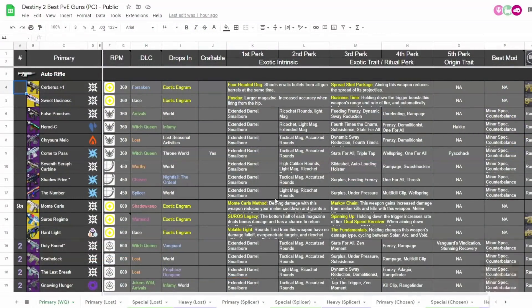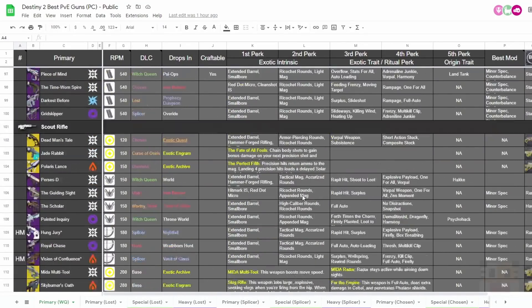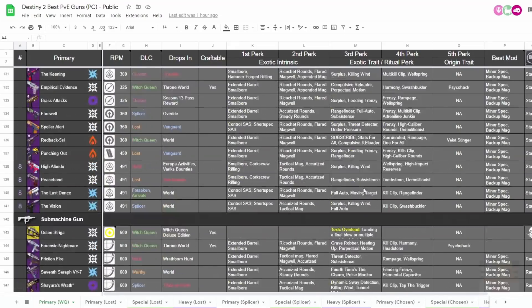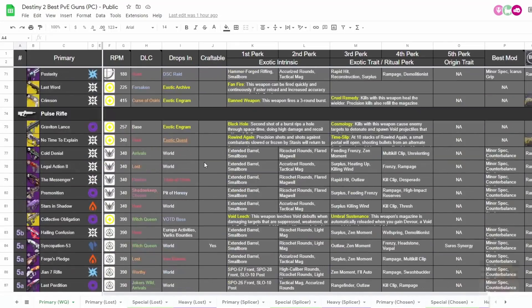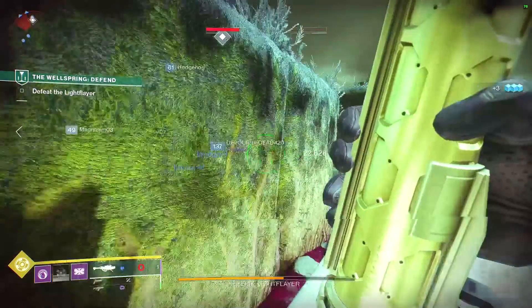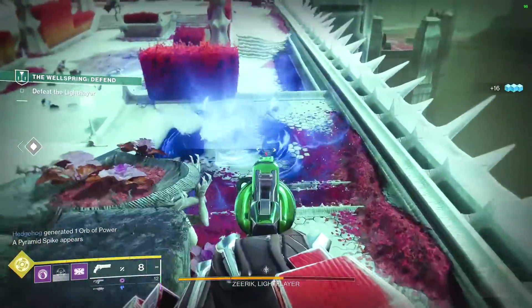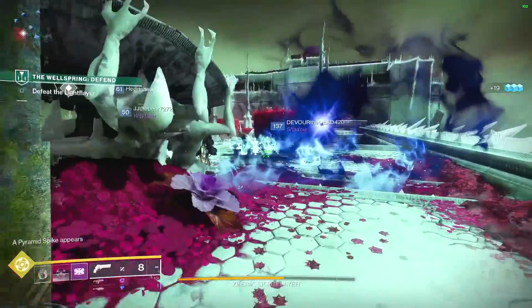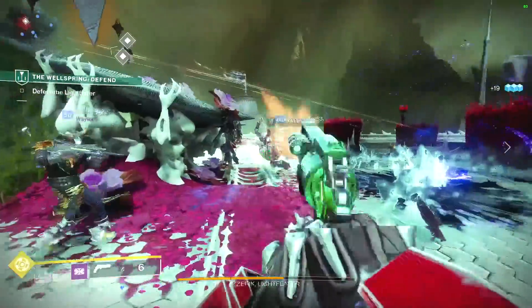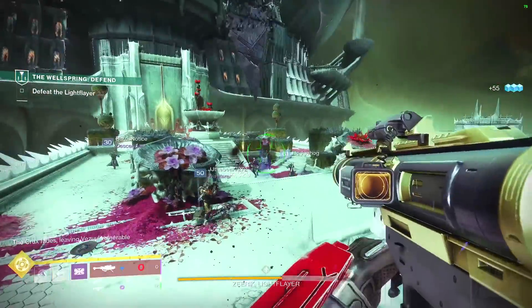Moving on, let's get right into it. On screen right now, you can see my spreadsheet — dark theme, color-coded with links, extra comments information, rankings, and catalyst information for all the different primary weapons I was considering for this video. Primary, not kinetic. This has all the rankings, and if you just want to use the number one because you trust me, go for it. But the reasons why you'd use it, and why I think it's better than others, may change how or what you actually use. We're going to go through all the different categories of weapons, talk about the best archetypes and where they fall in the meta. Honestly, more than it ever has been, each weapon type has a use these days.